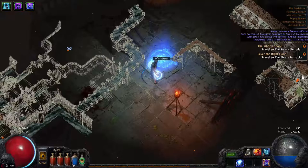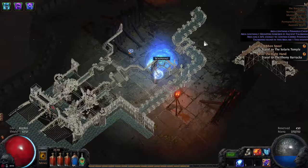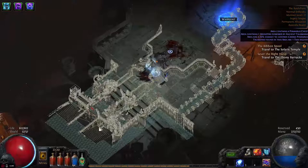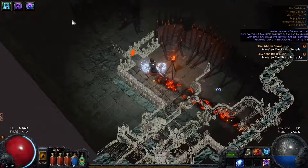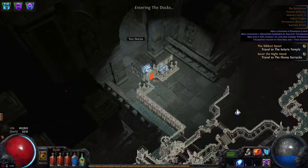Sorry, I forgot to explain this. From where you entered, move to the left. When you reach one of those sections that looks like this on the map, go all the way to the left and up. You'll see a staircase — go up. There's a unique monster up there. Kill him, and next to him there will be a chest. Make sure you click it and pick up the Ribbon Spool. Then go to the right and take the waypoint, because you'll need to come back here for the Solaris quest.